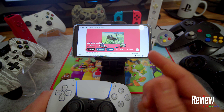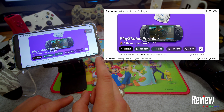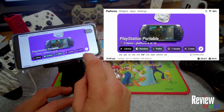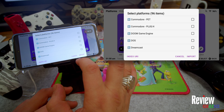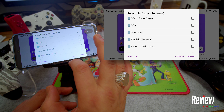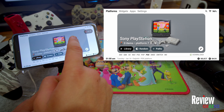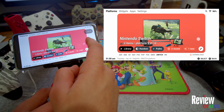Now let's see how to set things up. When you start the application for the first time, you'll see a download widget. Press download and you can choose from many different consoles - there are a huge number available, even Dreamcast. Choose whatever you like, press import, and you get the screen showing those different consoles.